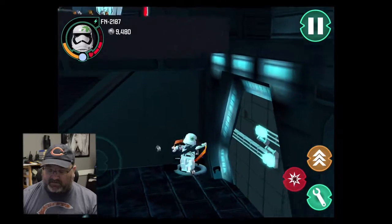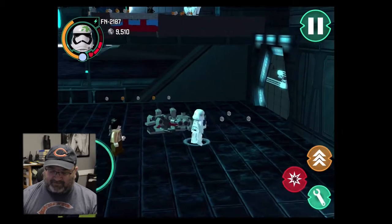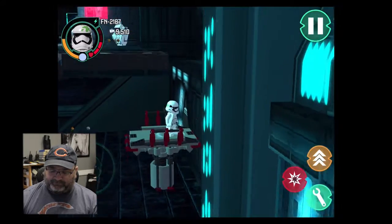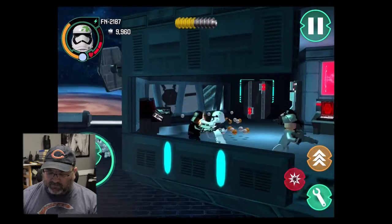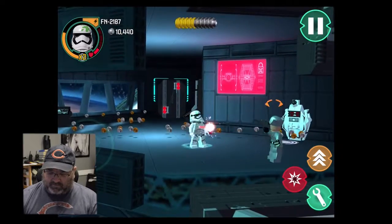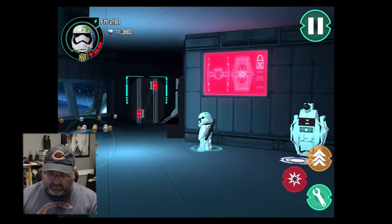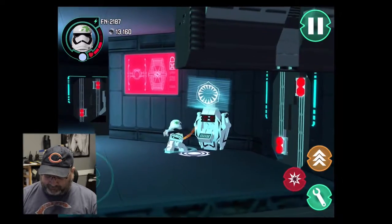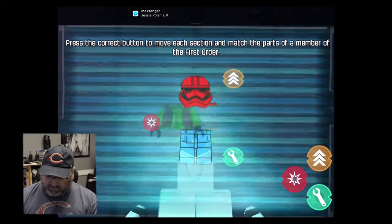Let's see if I can get these first order officers. Poe will just follow you — at least they put that in, it'll be a little easier. Again, you've got to do the correct sequence and make a stormtrooper. And we've activated a TIE fighter!